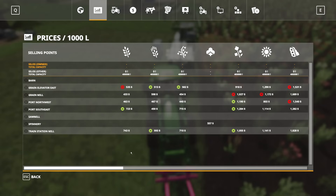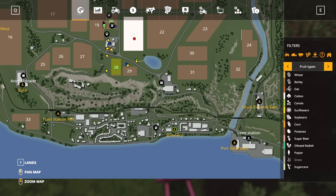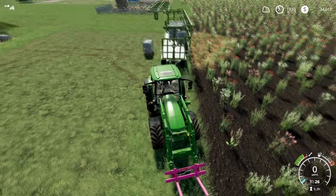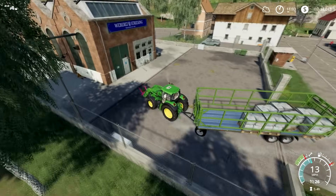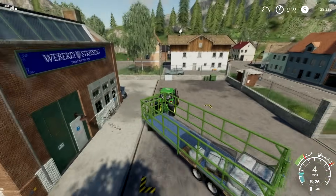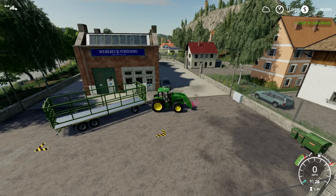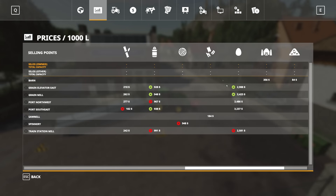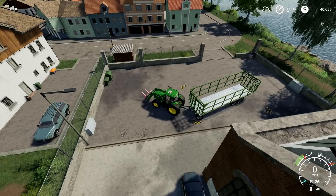Look in your prices and go to the wool ball icon — the spinnery is the only place that takes wool. Find it on your map; on our map the spinnery is down here. At the spinnery, drive into the selling square and unload. Each full pallet is 1,000 units of wool, so whatever you see in the price chart — here it says 948 — that is what you get per full pallet. It's not a huge money maker but it's not difficult either.